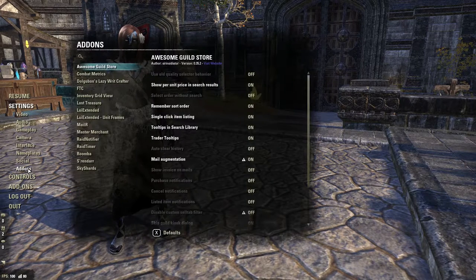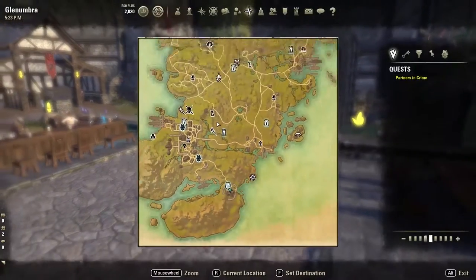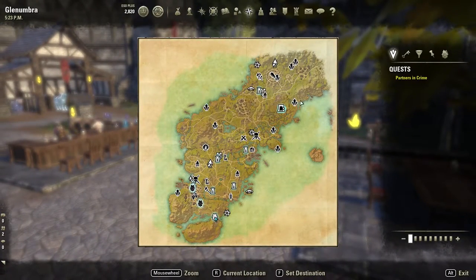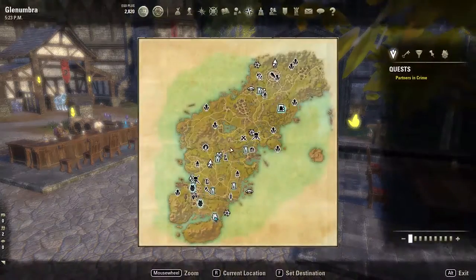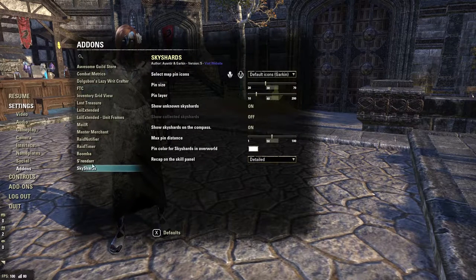Some of these I'll be able to describe in about 30 seconds or less, and some I might need to go into a little more detail. Let's start from the bottom to the top because the bottom one is actually the easiest. Sky Shards — if you don't know what Sky Shards is, it essentially points them out on the map to where all the sky shards are. You pick it up and it shows it for pretty much every zone. It's a good one especially if you need more skill points.